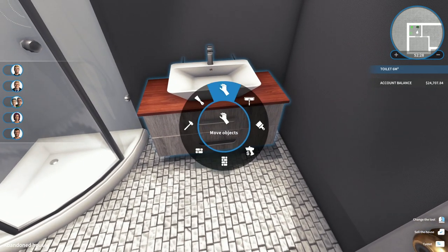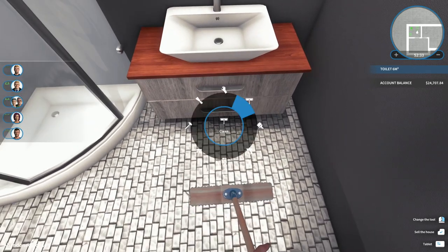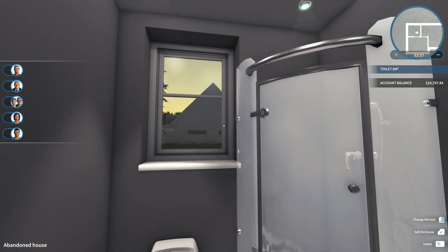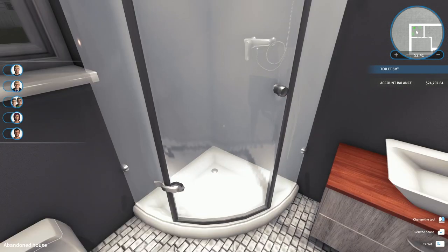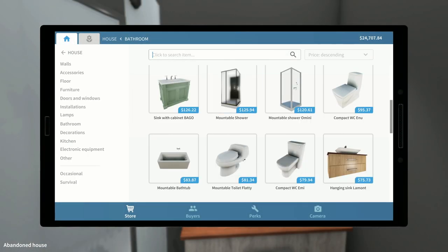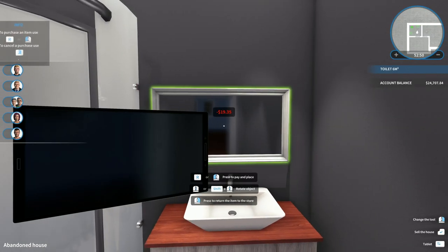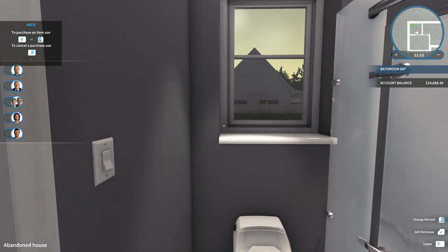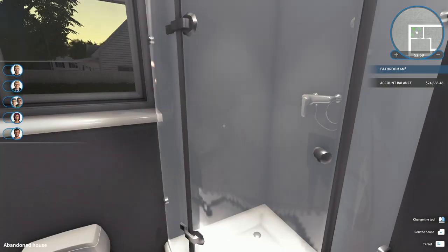Put our gaskets in, connect our pipes up, and slide that in there. Now we just have to mop up that water that spilled. It says the room is a toilet - I believe they mean bathroom. Let's get our mirror - always have a mirror above your sink. Rotate that around - looks pretty good. As soon as you add a mirror, all of a sudden it says it's a bathroom in the top right.